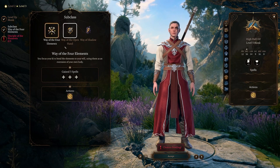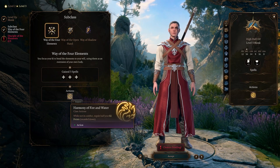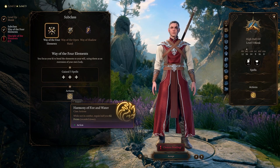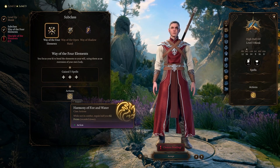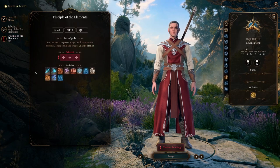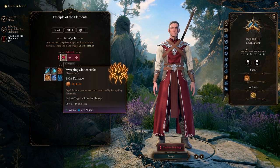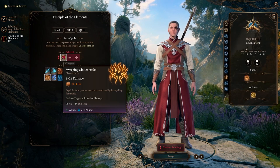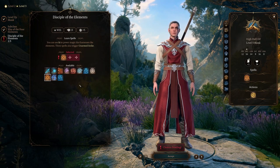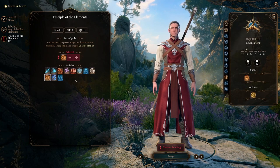By picking the Way of the Four Elements we're going to get some spells and we'll also get Harmony of Fire and Water - a pretty crucial ability for this build because ki points are at a premium, so while you're not in combat you can regain half your ki points rounded down. As far as spells go, Burning Hands is the first obvious pick - technically called Sweeping Cinder Strike but it's Burning Hands. It is like the quintessential firebender move - you're shooting flames out of your hands. It's a great early game move and makes a lot of sense from an RP standpoint.